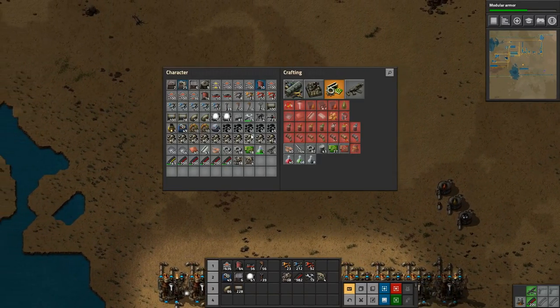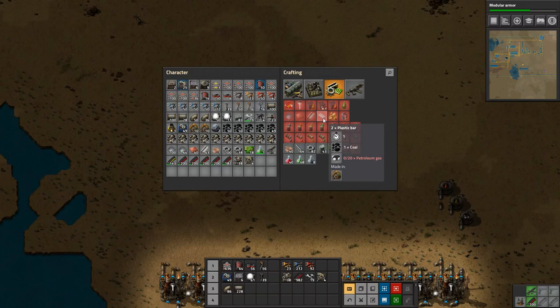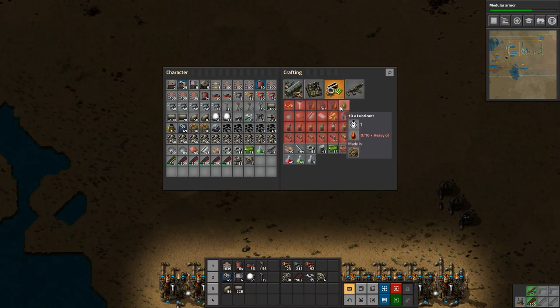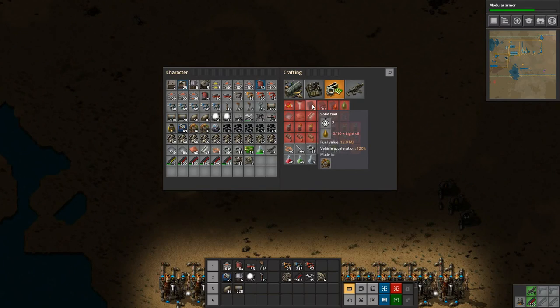Then we need to set up plastic - that is the first and foremost thing that we need. For plastic we need coal and petroleum gas. We can make lubricant out of the heavy oil, solid fuel out of the light oil, and then we can make plastic and sulfur out of the rest. All right, let's start by setting up plastic.